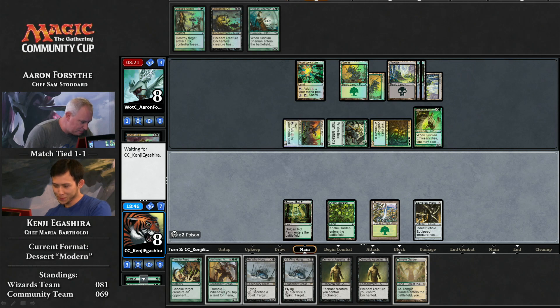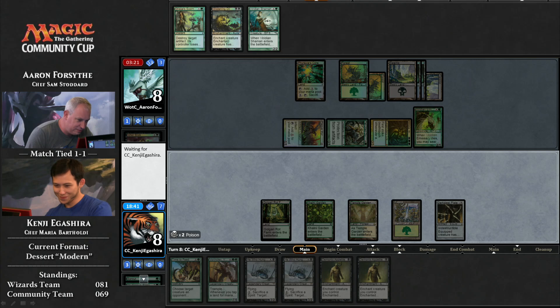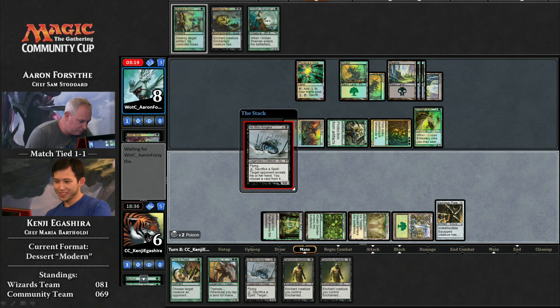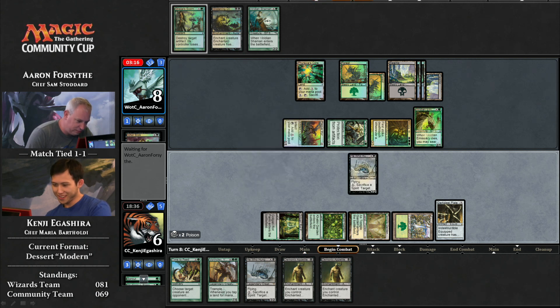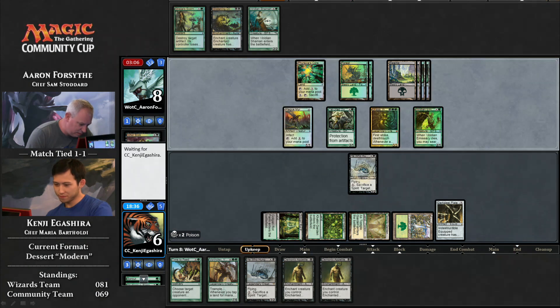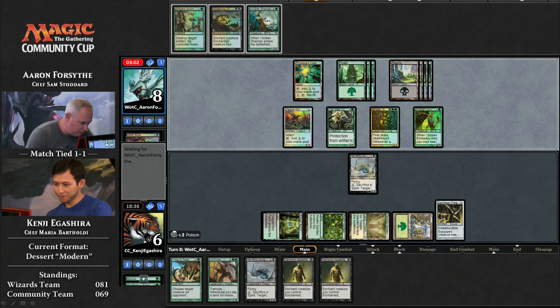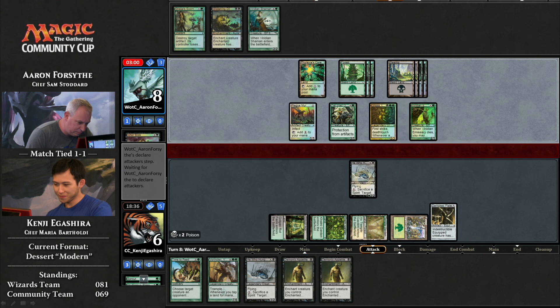Vorinclex is out — time to feed. He can play He Who Hungers here — a 3/2 with flying, but it's not really going to get the job done. Goes down to six. We see a Viridian Shaman in Forsythe's hand — that's what he was digging for in the game Kenji won. That would have taken out the Eater of Days. He had three mana when he played that last thing. Oh, that would have been sweet — yeah, that's what he was going for. But he didn't find it in time.